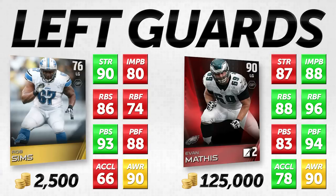If you're somebody that really cares a lot about awareness, Rob Sims might be the card for you. He doesn't have quite as good attributes in other areas, but he's still a pretty quality player. For 2,500 coins, you just can't go wrong when comparing him to Evan Mathis, who has a 125,000 coin price tag. If you don't like him, you lose 10% on the auction block for tax — not that big of a deal at this price. Rob Sims is definitely worth it for 2,500 coins.